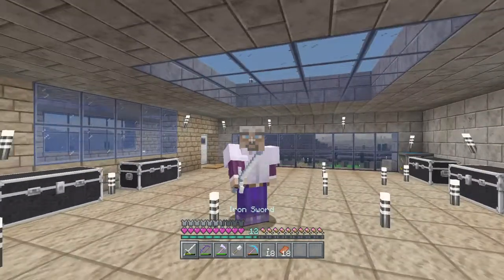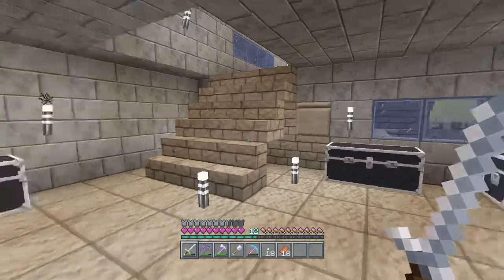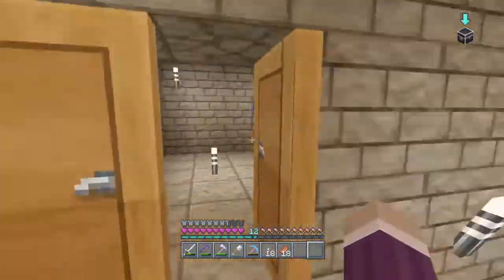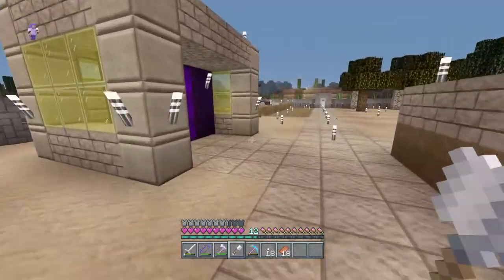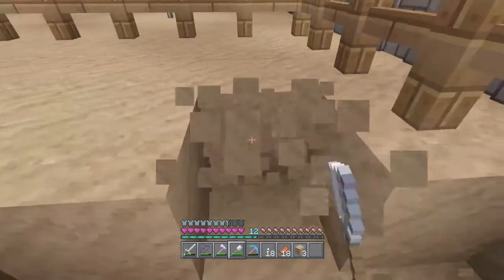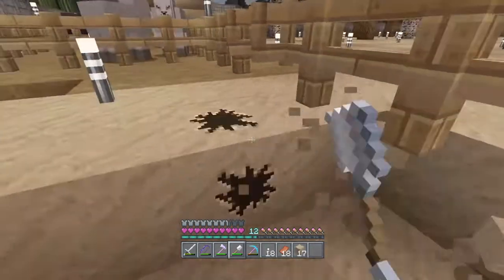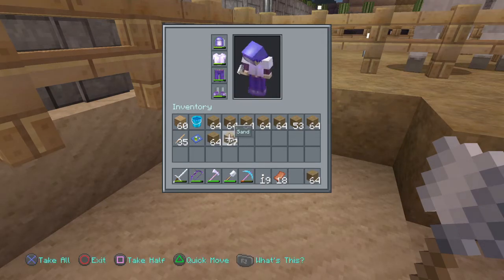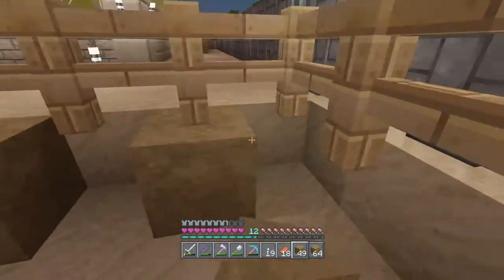Hello and welcome back. Today we are going to be using all this dirt to make a nice grassland near our farms, such as our cow farms and pig farms. We're going to get rid of all this sand and replace it with dirt, which then turns to grass. This kills two birds with one stone because we need a lot more sand and having grass will make the base better.